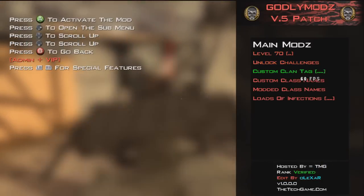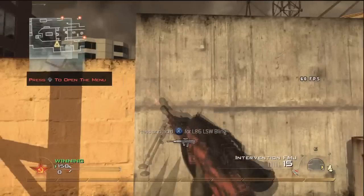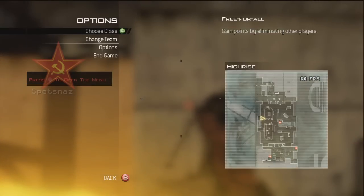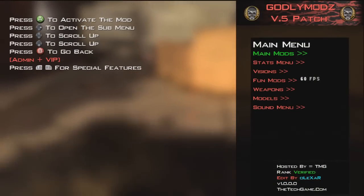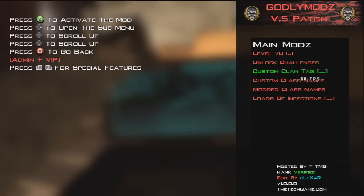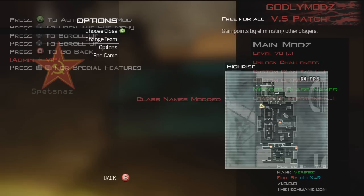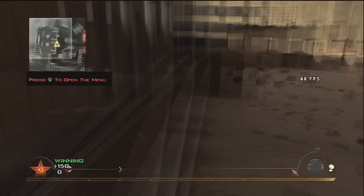Let's look at the main mods one more time and just say what's in here again in case any of you guys are forgetting. So you can load infections, modded class names — I'll just select this to show you that you can not just edit it, you can select different ones. That hasn't gone on, but let's just try one more time and see if it works. I'm going to end this video because it's heading on to 10 minutes now. In fact guys, I'll end the game with credits just to show you.